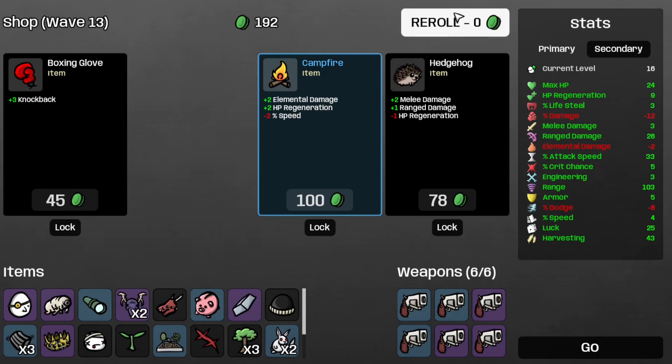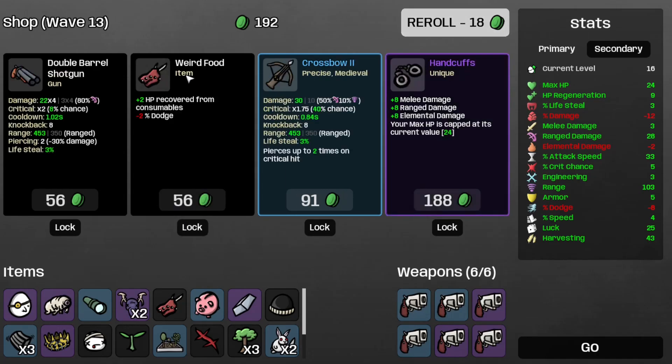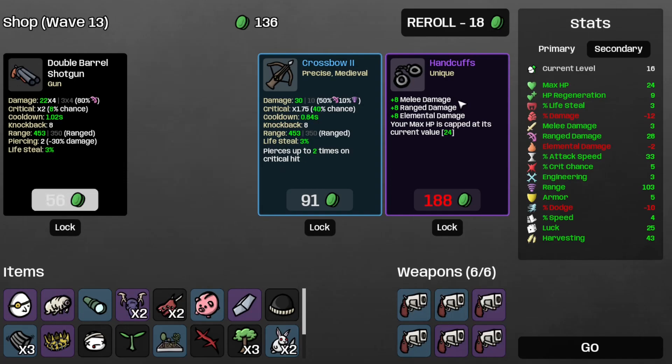I grabbed the campfire but I can't afford that negative two percent speed debuff, so let's use it after grabbing the weird food.